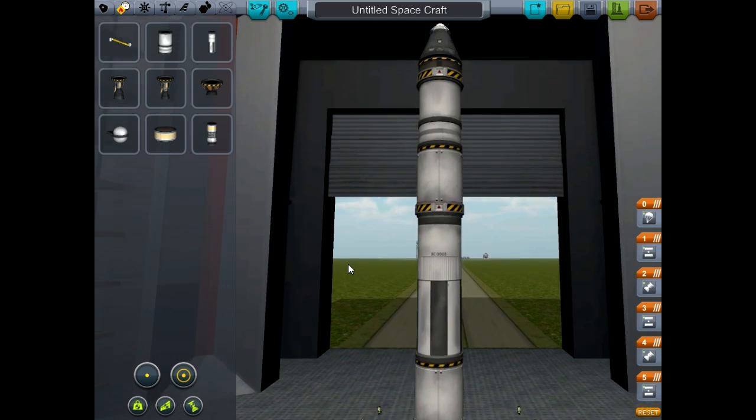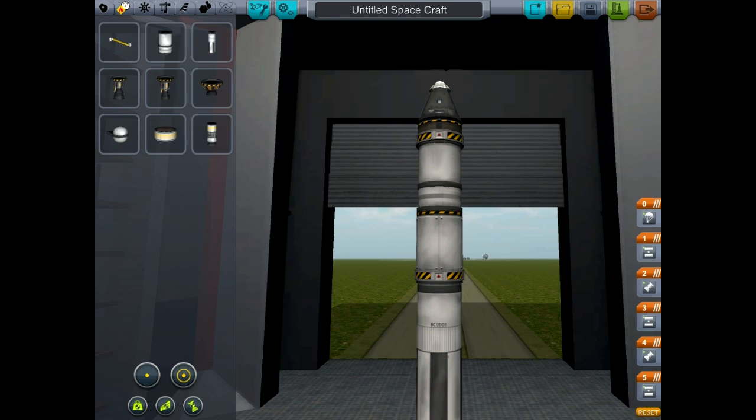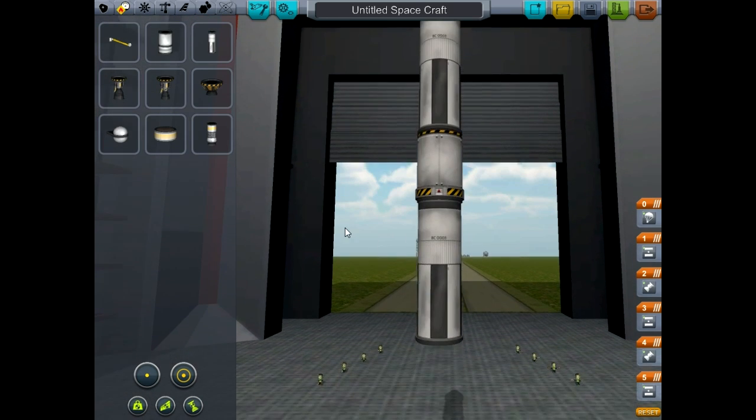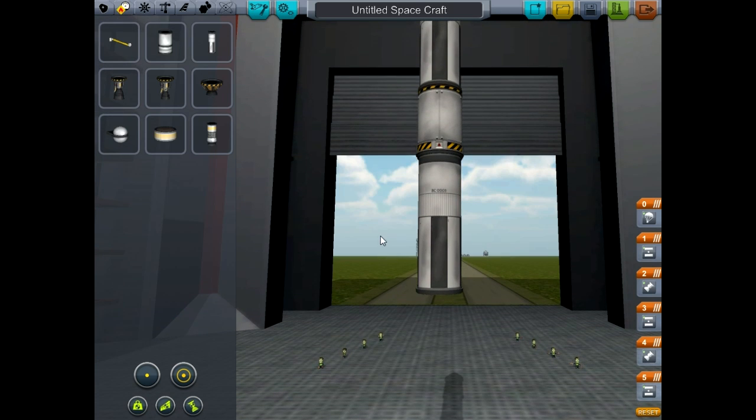Yo yo yo, people, what is going on? This is Spartan Killer and welcome back to an episode of the Carbo Space Program. When we last left our intrepid hero, I had made it up into space and then I pretty much left.